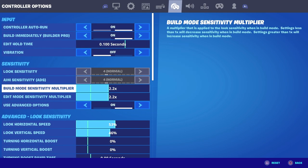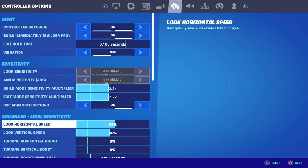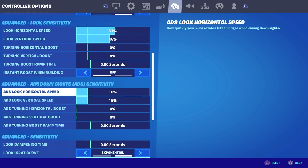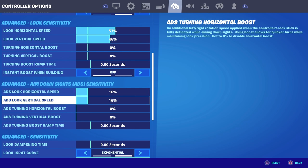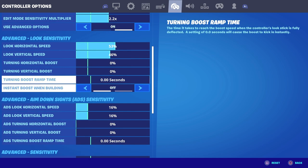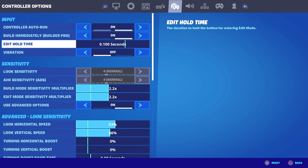For Unknown Army's settings, his build mode sense is 2.2, edit mode sense is 2.2. Look horizontal speed is 53, look vertical speed is 46. ADS look horizontal speed is 16, ADS look vertical speed is also 16. His look input curve is exponential. For his dead zone he runs 10 and 8. Pretty good settings overall — really good settings except for the exponential. Let's hop over to the number 2 spot, we're almost at the end.